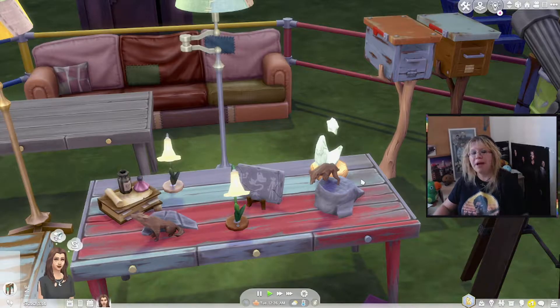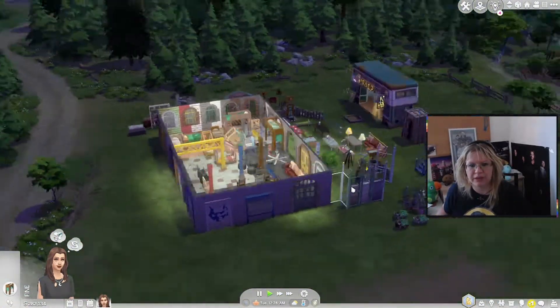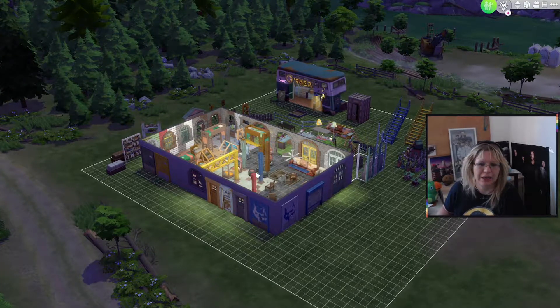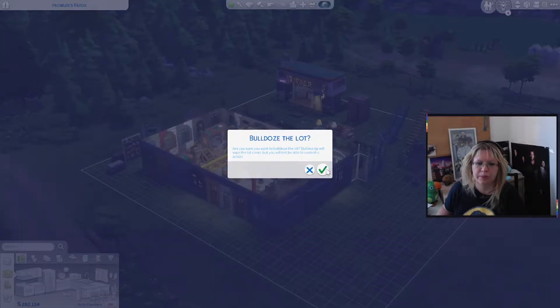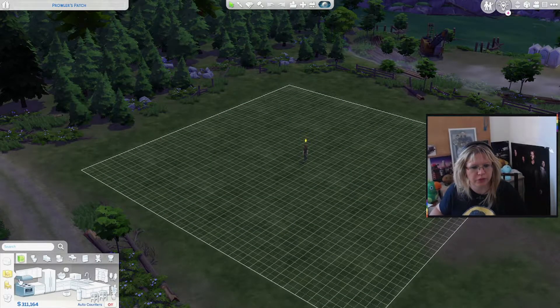Oh my god — so we built this. I'm not very proud of that. Let's just delete everything, just bulldoze. Oh, that was stupid. Bulldoze a lot. And we're gonna build just a small house — a micro house.